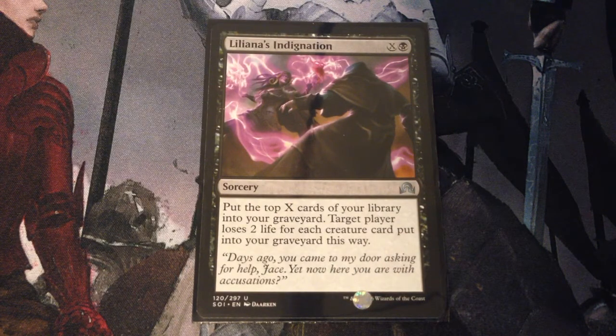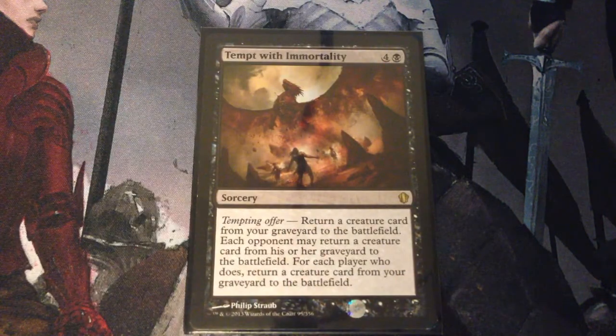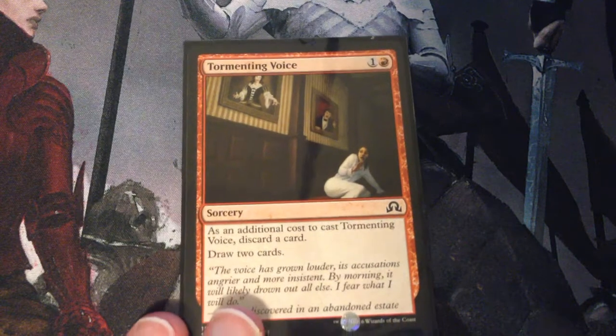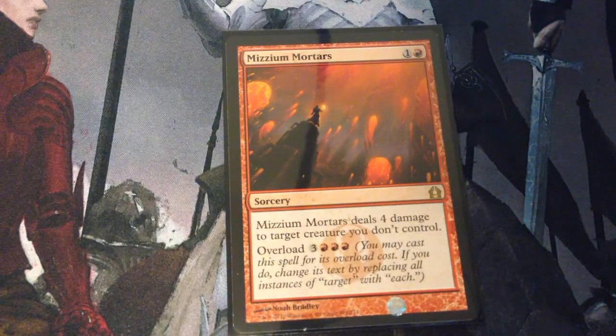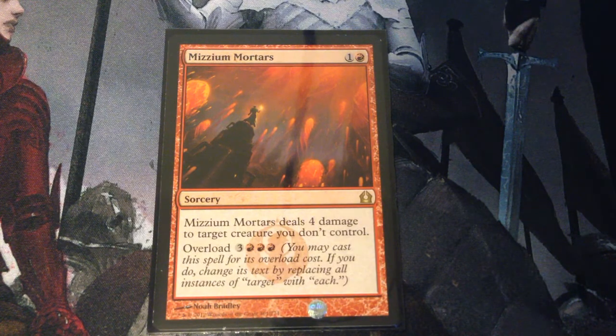Liliana's Indignation — X and a black. Put the top X cards of your library into your graveyard. Target player loses 2 life for each creature card put into your graveyard this way. Tempt with Immortality — 5 mana with Tempting Offer. Return a creature from your graveyard to the battlefield. Each opponent may return a creature from their graveyard to the battlefield. For each player who does, return a creature card from your graveyard to the battlefield. Tormenting Voice — 2 mana. As an additional cost, discard a card, then draw 2 cards. Mizzium Mortars — 2 mana: deals 4 damage to target creature you don't control. You can overload it for 6 to hit every creature you don't control for 4 damage.